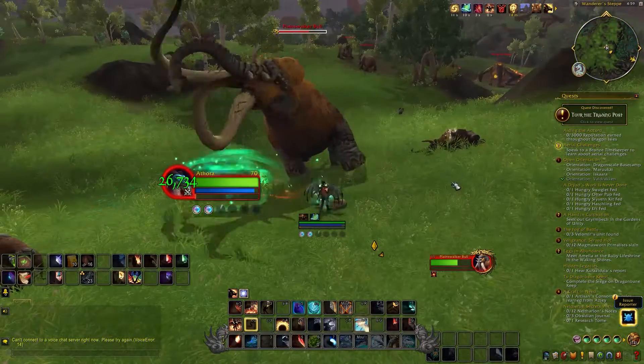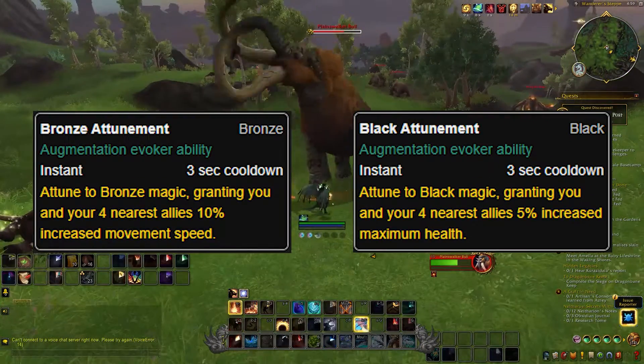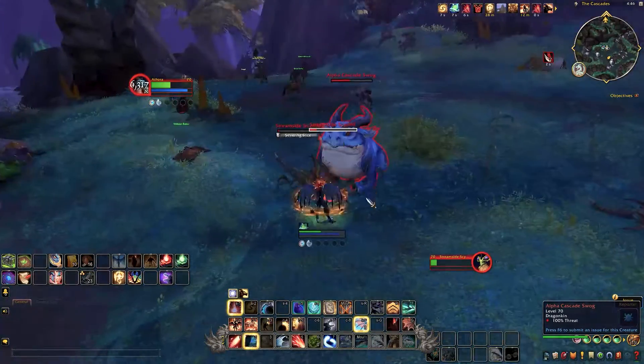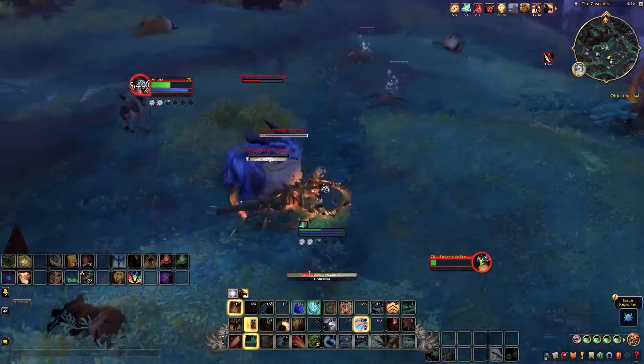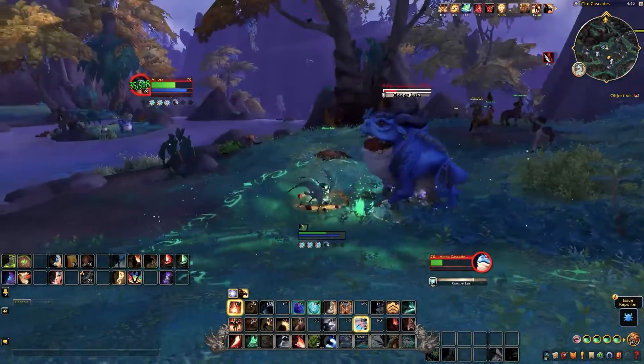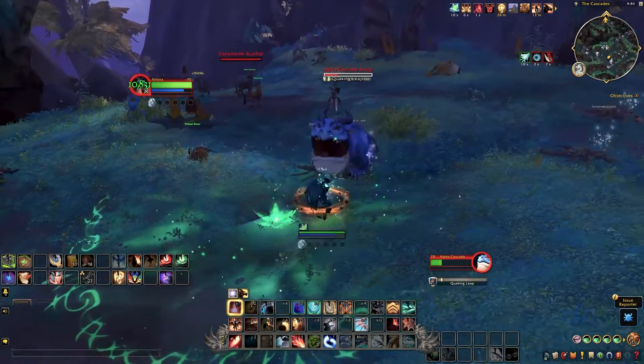These are the big reasons to play Augmentation Evoker. You have your attunement that increases either speed or health of your allies. Then you have Blistering Scales — this places a shield on an ally, and when they are hit, they deal volcanic damage to the person hitting them. It reminds me of the Earthen Shield on Shaman, because it stays up for a long time and it's just a really nice, long-lasting defensive ability.